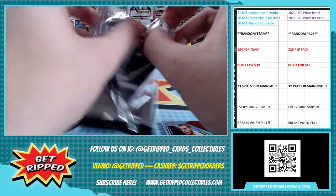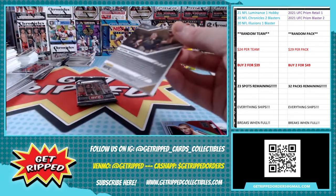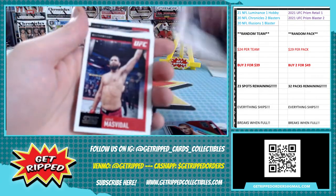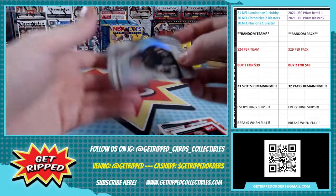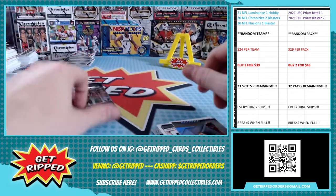Alright, I see a Stipe. What do we got here? Kevin Holland Rated Rookie. Jorge, Khabib, John Jones. There's that Stipe.